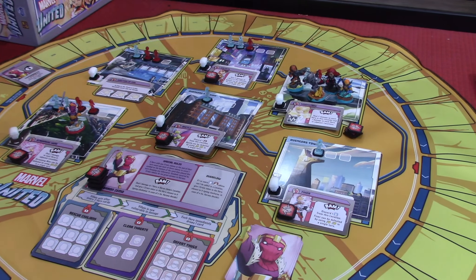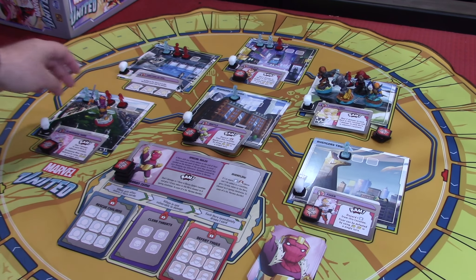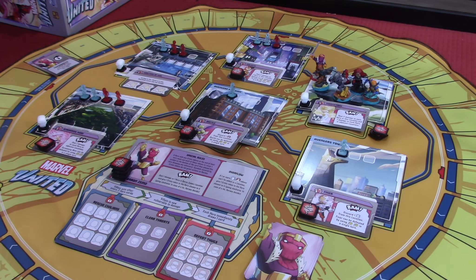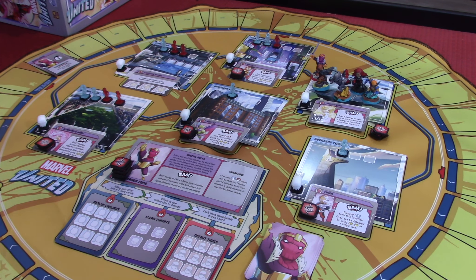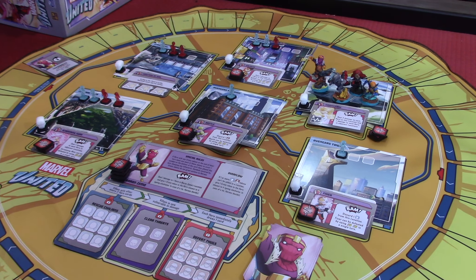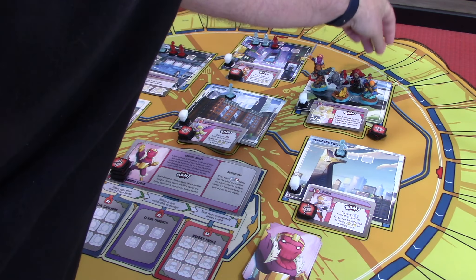The card is going to go around the table, and then we're going to first move Baron Zemo. He goes one, two, three. He decided to come right at us — he was in Central Park scheming but decided to go to Shield Headquarters. Then he's going to drop three thugs. There's only one space for a thug, so we're going to have two overruns of thugs already.